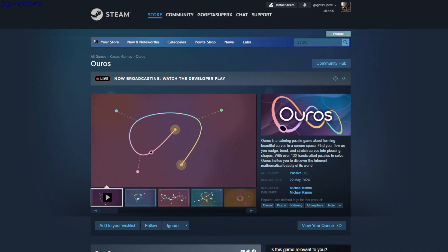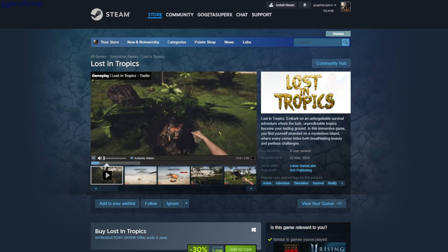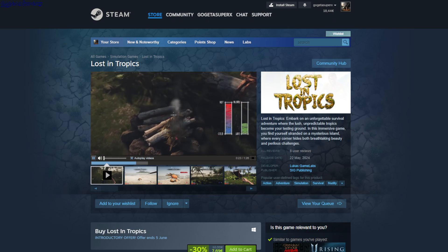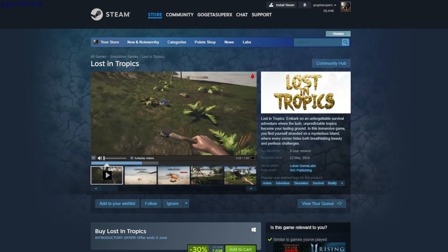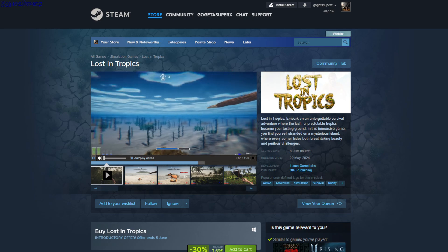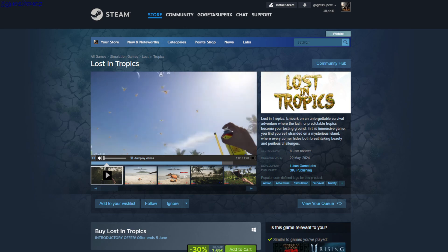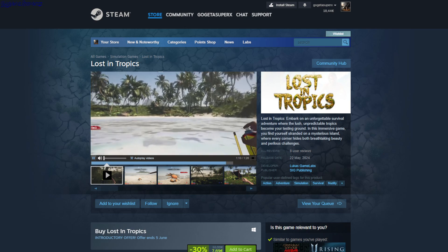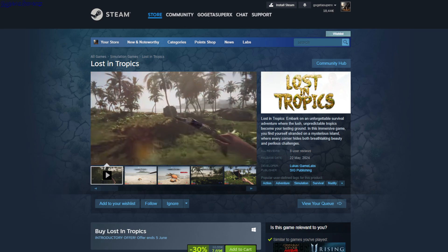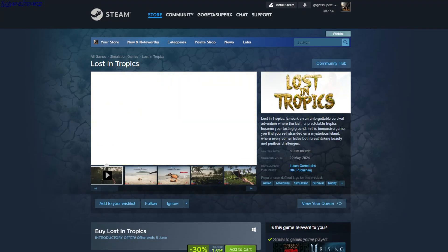Lost in Tropics — survival action adventure. Like any other survival game, you gather resources and craft stuff. You can fight crabs, cook fish for stamina and food, manage thirst, and fend off flying birds that attack you. It's $7.69.